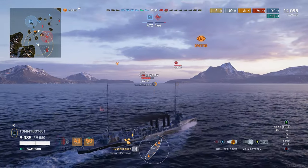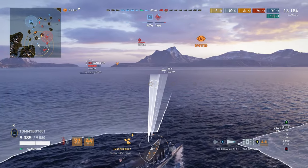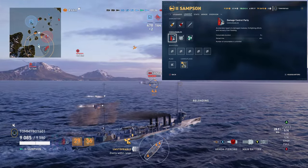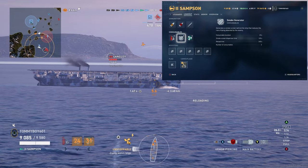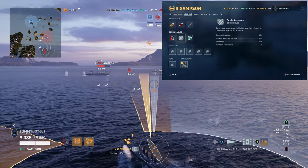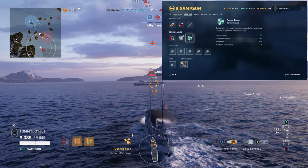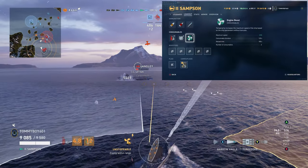The last thing to cover is its consumables — it's your kind of bog standard affair you would expect on an American destroyer. Your damage control party lasts five seconds and reloads every 40 seconds. Smoke generator lasts 23 seconds, disperses for 109 seconds, takes 240 seconds to reload, and you get two charges. Finally, engine boost boosts max speed by 8%, lasts 120 seconds, and takes 180 seconds to reload.